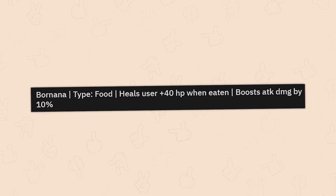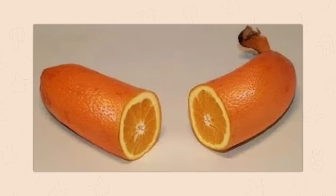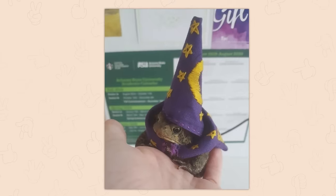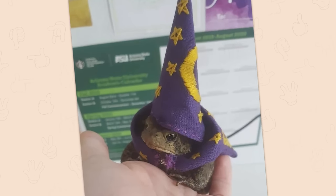Bor-nana. Type: Food. Heals user plus 40 HP when eaten. Boosts attack damage by 10%. Confuses most enemies. Wizard Throg. Plus 50 potion damage. Minus 25 stealth. I like to imagine that minus 25 stealth is for when the hat hops off your head and just goes croaking across the battlefield.